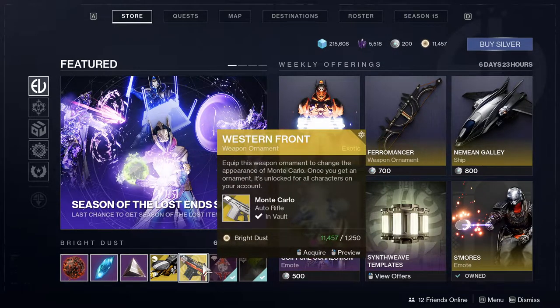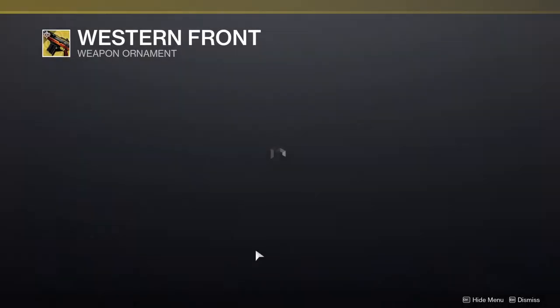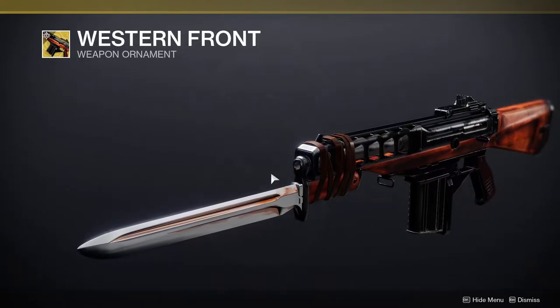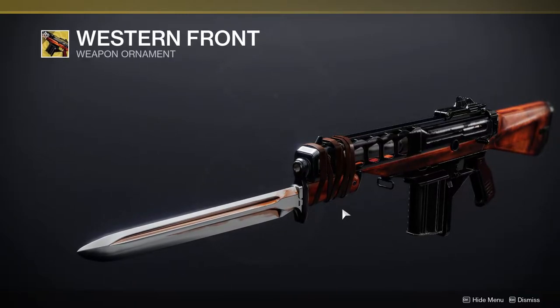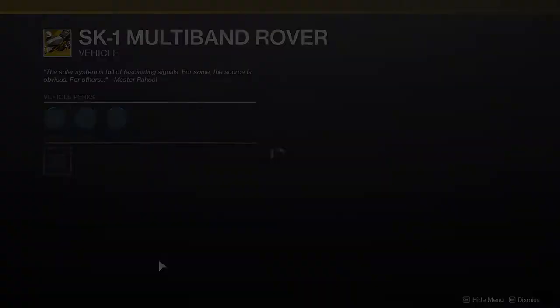Next is Shattered Shrieker which I'm not gonna look at. Then Western Front, which is pretty cool — it's a Monte Carlo skin. This is a pretty cool Monte Carlo skin. I don't have many Monte Carlo skins, I think there's only one or two, but I probably wouldn't pick it up.